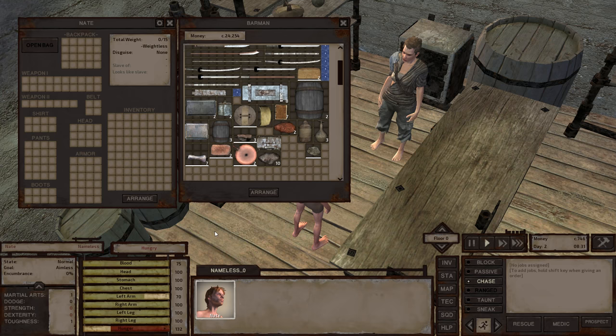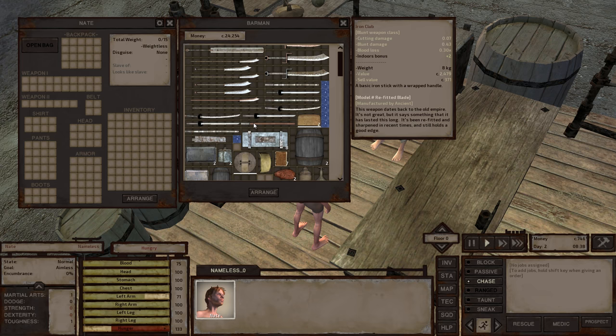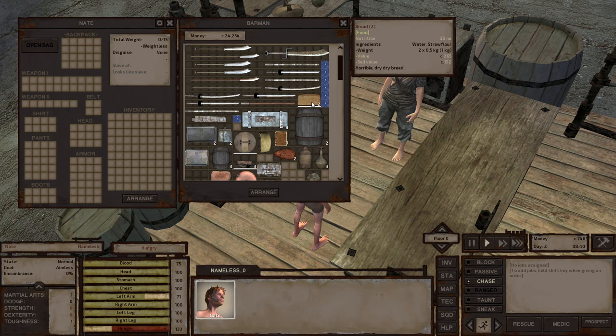Let's grab one of those, and immediately my guy is going to eat it up. And now my hunger bar is going to go up and I'm going to look much healthier. Can we afford anything else is the question? An iron club — no, look at that, that's all very very expensive. But that was able to make very easy money, actually.